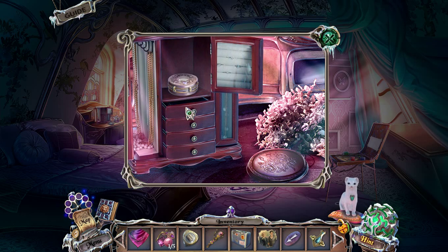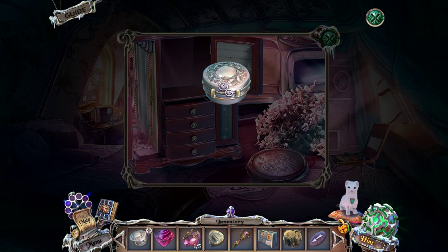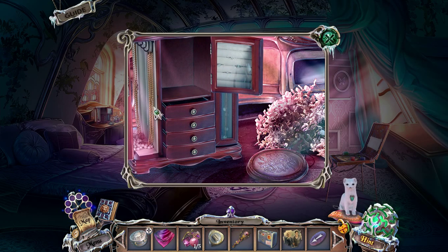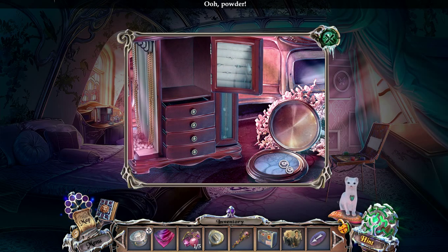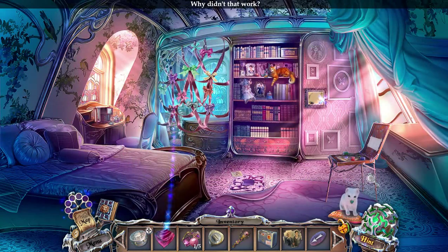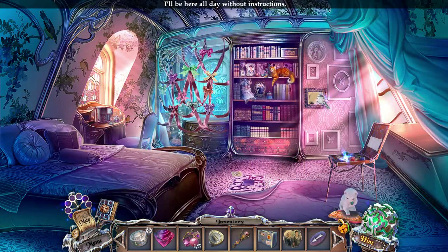Wait, is this a puzzle? I have to pull all the drawers in order to get my makeup? There's something inside my makeup. Wow, why do I have such complicated makeup? Ooh, powder! Why is she so excited about powder? I'll be here all day without instructions.